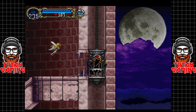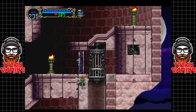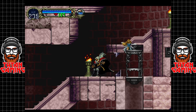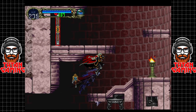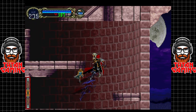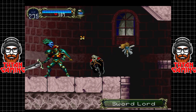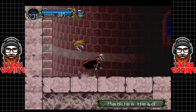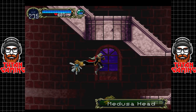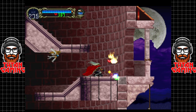Let us ascend - take the express elevator all the way up. Still need to keep going further up. Oh hello - you used to be so terrifyingly powerful, no longer. Richter, I'm coming for your ass boy!